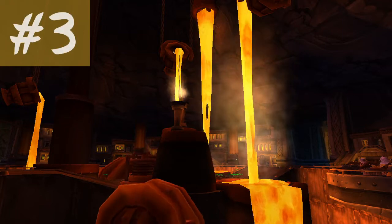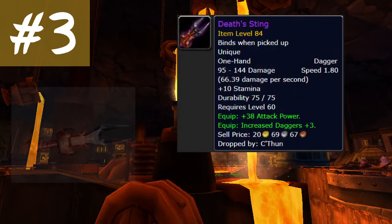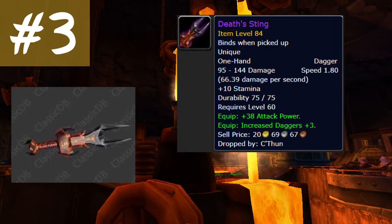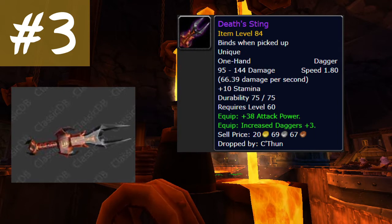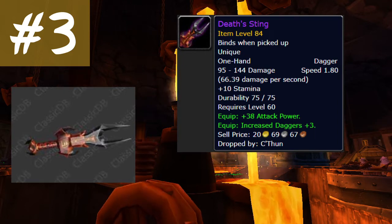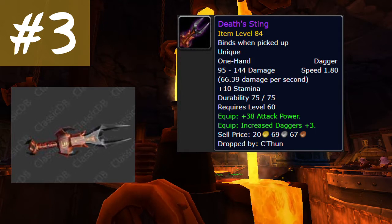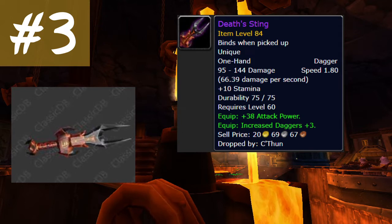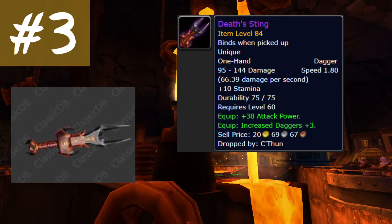Cracking the top 3 is the perfect dagger for every dagger rogue — the one people will go absolutely nuts for and might even break a couple guilds apart if there is enough drama: Death's Sting. This thing has great stats, amazing looks, perfect speed. This is the perfect dagger for any rogue that is seriously raiding AQ40. It is a dagger you will be wearing until you kill Kel'Thuzad and get King's Fall, which has an abysmal drop rate. You can't go wrong with this dagger.